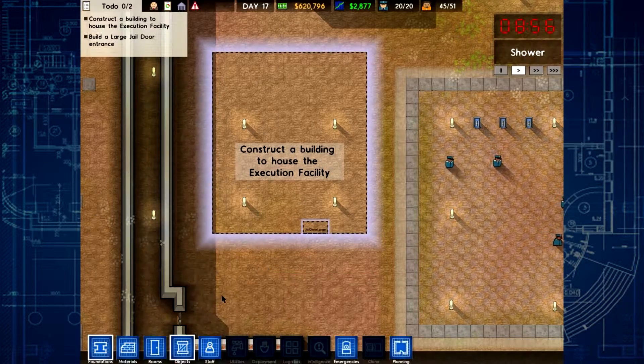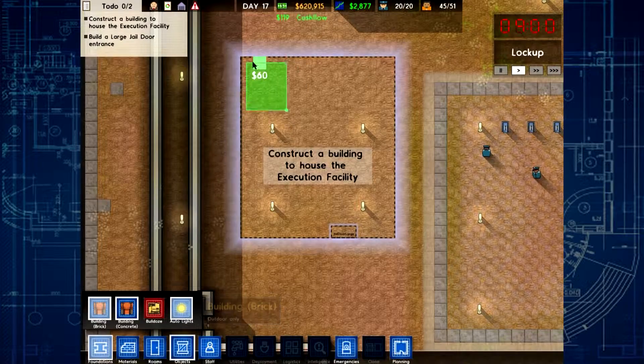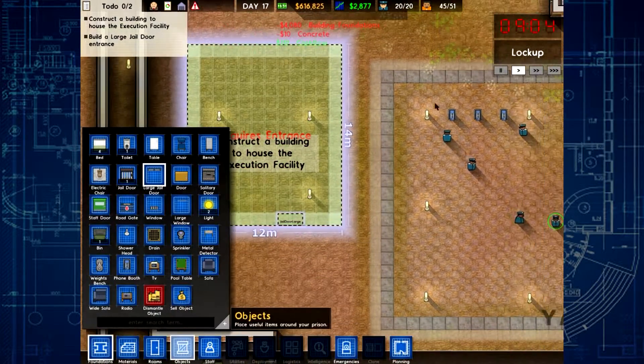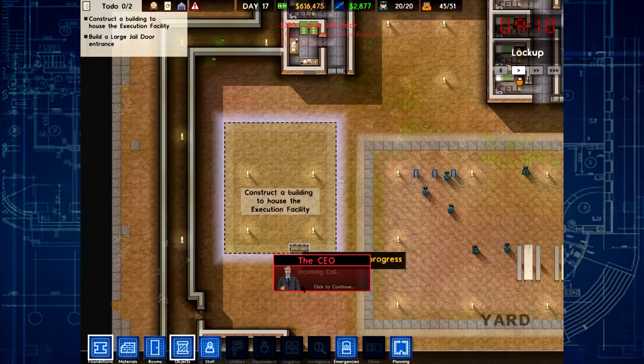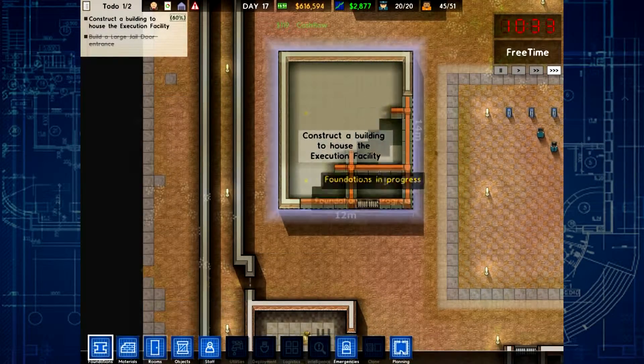Construct one new - this is just a tutorial, man. I know how to build this stuff. I'm going to make it a brick. It's going to look lovely. Oh, look at that lovely. What do we need? We need a jail door. Oh, they want it there. That's not where I want to put it personally. But I guess it's your prison. Yay. It is done.